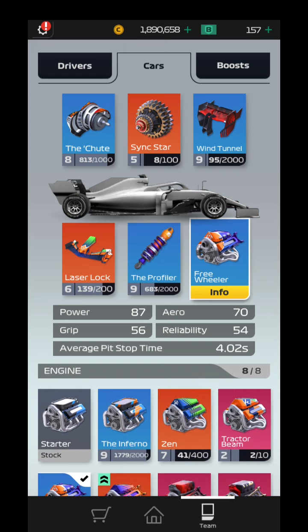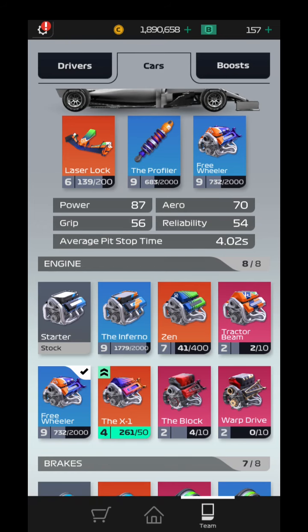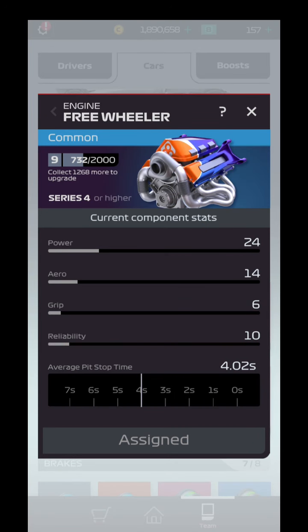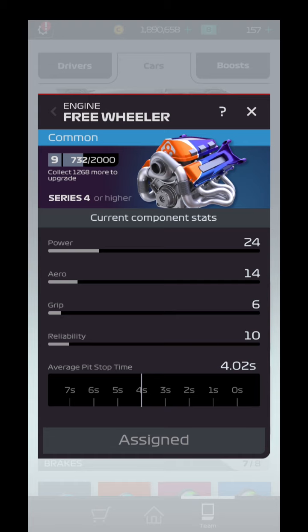This is pretty much the setup that I would normally like to run in Series 5. Depending on what your freewheeler is, you might wanna go put the Zen back into your car. When it comes to the engines, you're gonna wanna use the freewheeler, the Zen, or if you have the block leveled up, the block is the best engine. But predominantly you're gonna be using either the Zen or the freewheeler. The Zen has more power and grip. They both have the same aerodynamics once fully leveled up, but the freewheeler does have better pit time and better reliability.